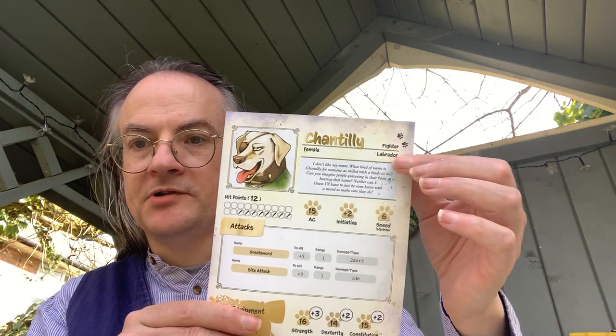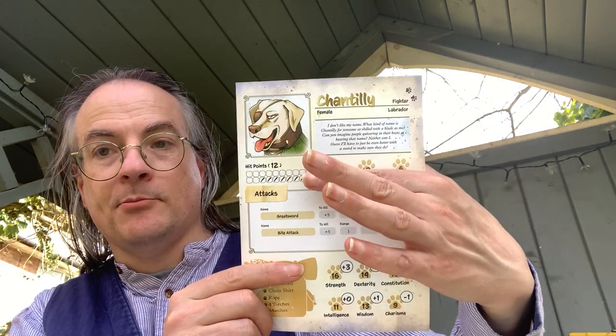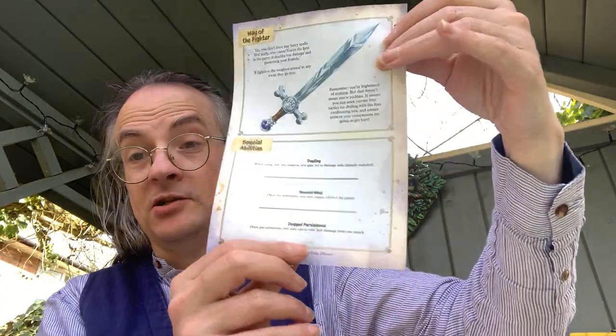Below that you have counters and the character sheets. You've got background, central abilities, armor class, initiative, hit points, equipment, an explanation of what the character does, and special abilities. These are essentially stripped-down versions of the Dungeons and Dragons 5th edition character sheet.